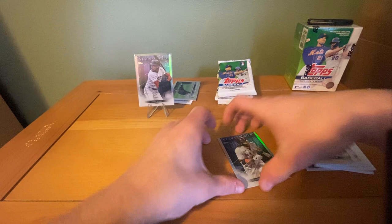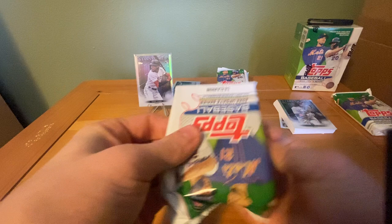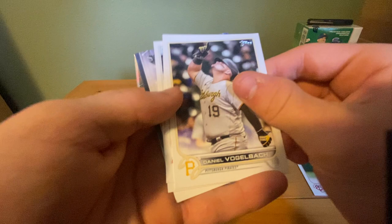I can sort it out after the video. This pack feels super light, so who knows. Doesn't look like I have much — we have a Rameel Tapia 100 career home runs, Otani, Amir Garrett, Lamet, rookie Cole Santos, Daniel Vogelbach, Francisco Morales rookie card, AJ Pollock, and a Bobby Witt Jr. Stars. I'll sleeve up the good ones.